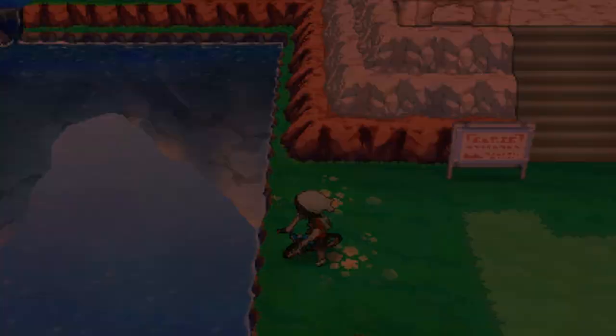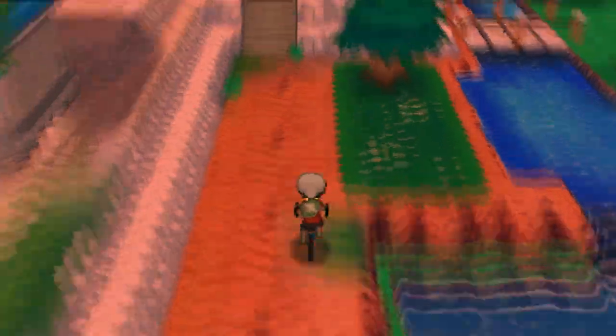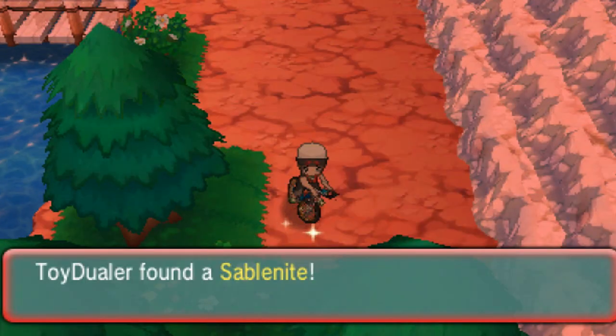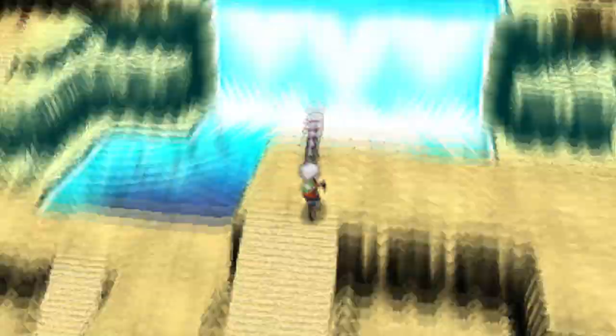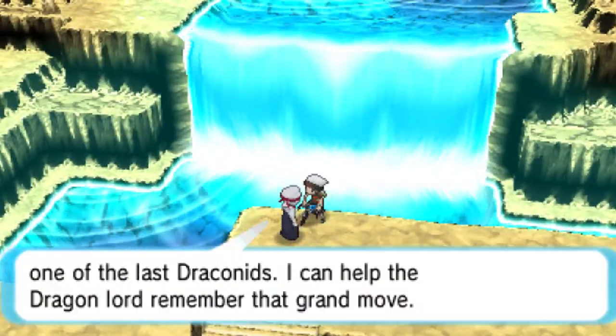To find the Sablenite, go back to Sootopolis City, then go to the center where the Cave of Origin is, and keep going to the right instead of going into the Cave of Origin. Over there you're just going to see the Sablenite lying on the ground — pick it up and you'll have it. To find the Salamencite, all you have to do is go back to Meteor Falls, and you're going to see Zinnia's grandmother, who will just give you the Salamencite for free.